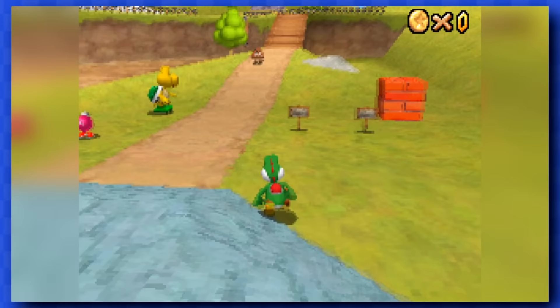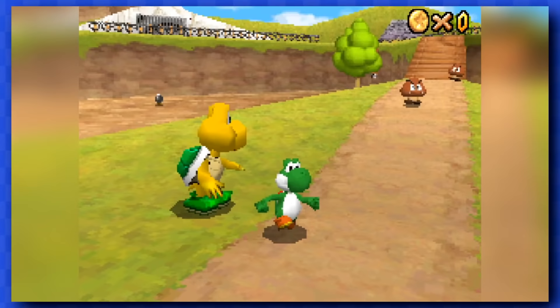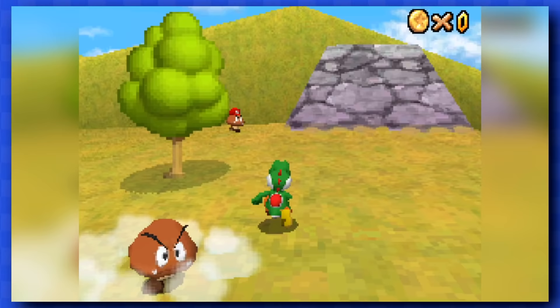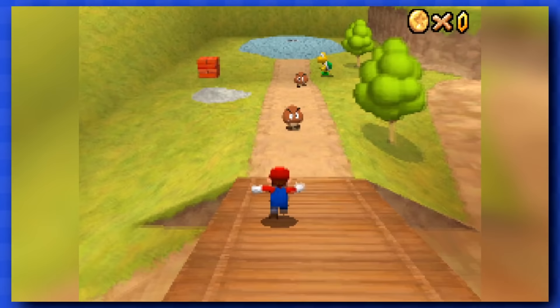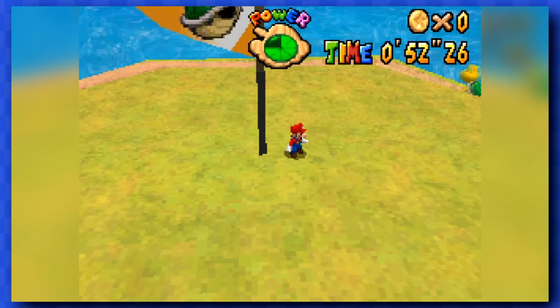Star 2 is the race against Koopa the Quick, and he only wants to race Mario, not Yoshi, which is a little bit offensive to be honest. Thankfully, the game contains hats that Yoshi can put on to turn into other characters. Using a Mario hat, we can now race the guy and make our way back up to the top of the mountain and get another star.